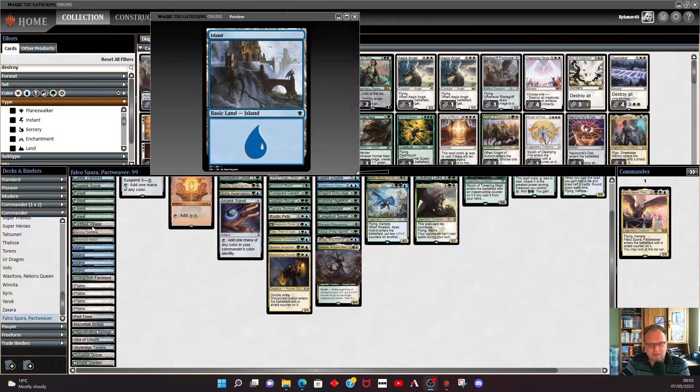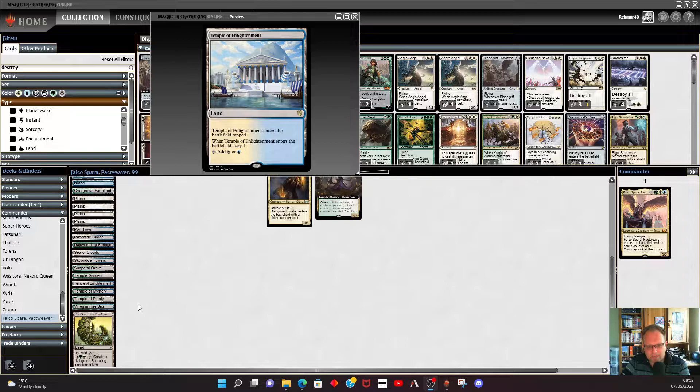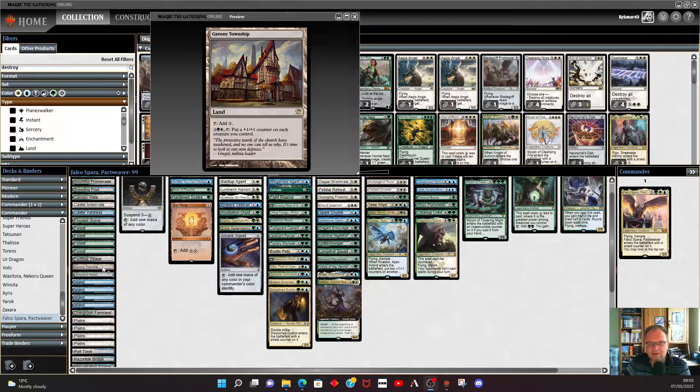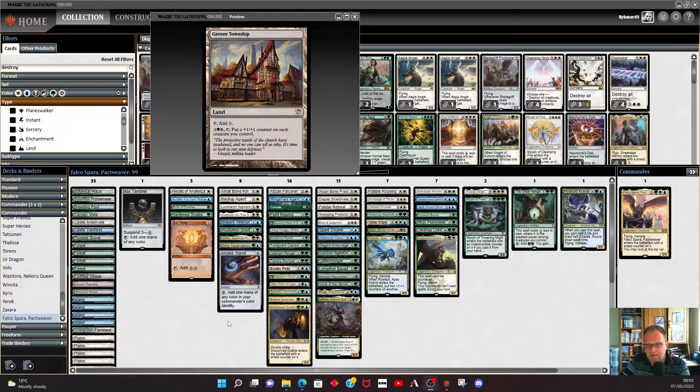We have a series of lands as usual — four of each basic and then some dual lands, nothing too unremarkable. A couple of things to note: we've got Vitu-Ghazi in here to create some 1/1s, and we've also got Gavony Township to chuck some +1/+1 counters around. These help put +1/+1 on each creature we control, which gives us a chance — if we've got Falco in play — to cast more creatures off the top of our library. A little bit on the land side, and we've got Mox Tantalite, Sol Ring, and Arcane Signet for ramp.